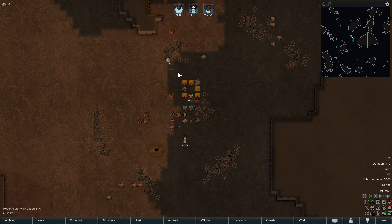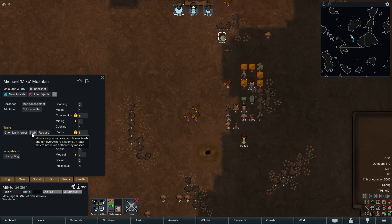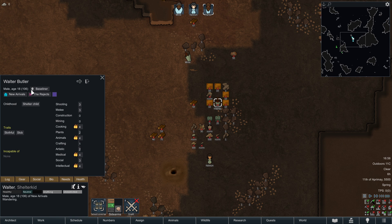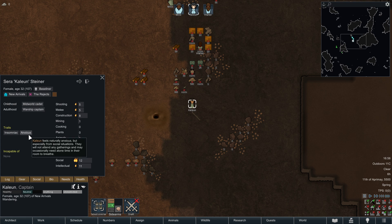Our starting crew: we got Mike the slobby — that's a vanilla expanded trait. He's spreading trash, hates people, and wants drugs. He's our major constructor, miner, and plants guy, pretty good with medical stuff but hates firefighting. We got Walter, a shelter child — he's slothful which makes him super slow and also trashy. And we got Kaleion — she's very social and talented but she's anxious, shying away from social situations. She's also insomniac, which means she has a global work speed multiplier of 50%. Horrible trait — but the upside is she only sleeps every three days.